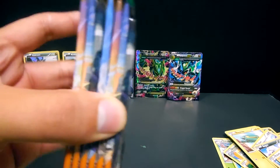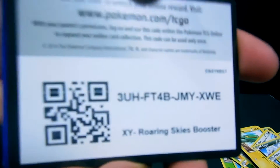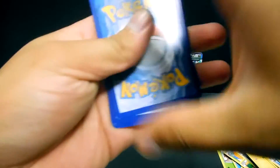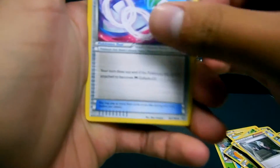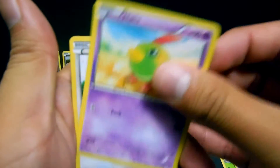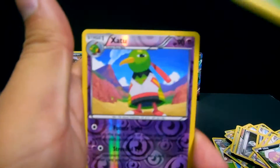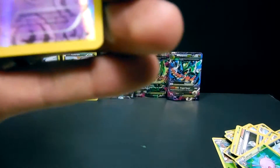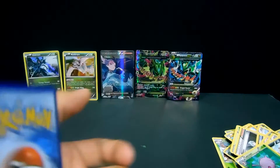Alright guys, so we only have seven packs left. We have a Silcoon, Steven Trainer, Latios Spirit Link, Natu, Spiro, Voltorb, Inkay, Cascoon, Zangoose — which is a rare — and a Non-Holo Carbink.